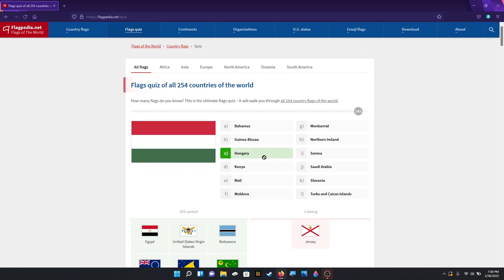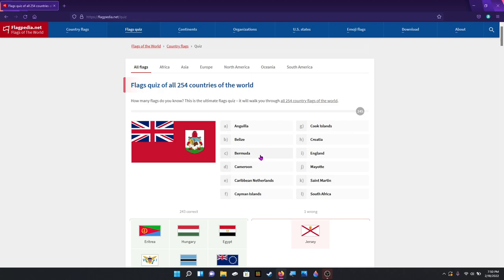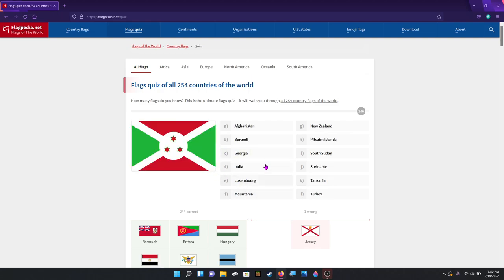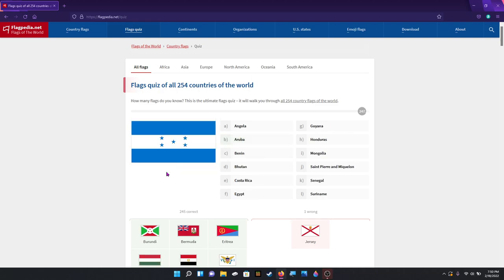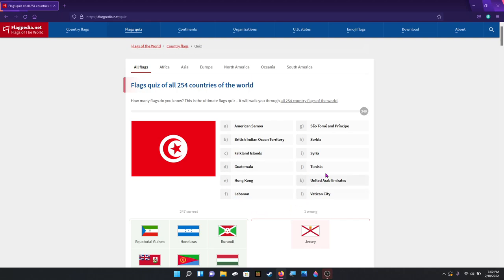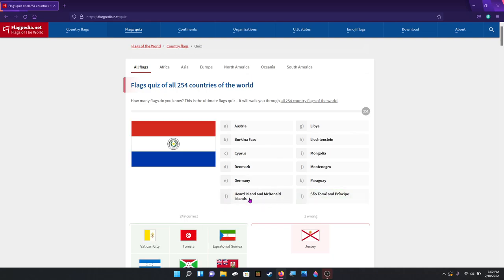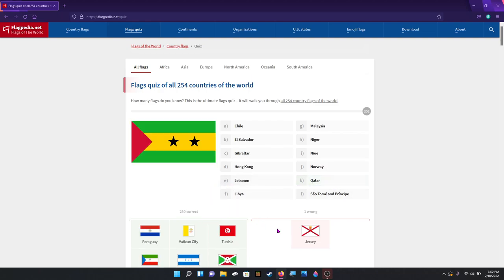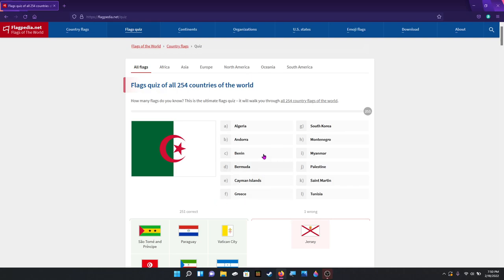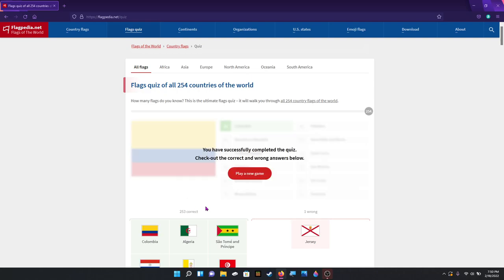Egypt. Hungary. Eritrea — or Eritrea, however you say it. Bermuda. Burundi — which recently got the ranking of poorest country on earth, just saying. Honduras. Equatorial Guinea. Tunisia. Vatican City. Paraguay. São Tomé and Príncipe. Algeria. Colombia. And I did it!